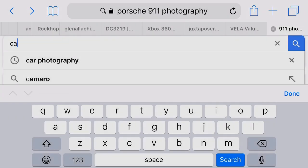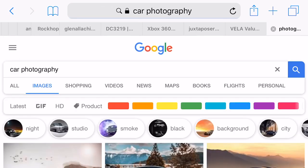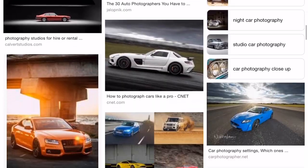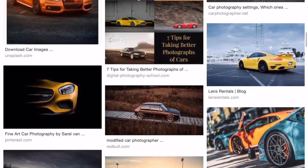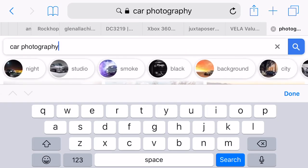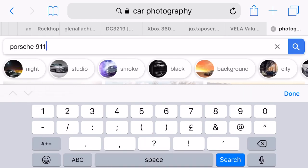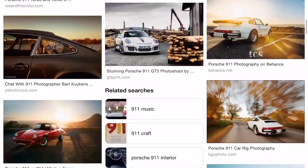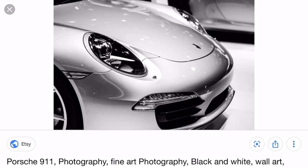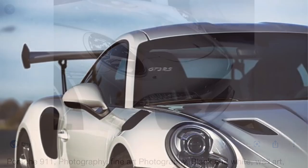A great place to start for inspiration is just punching it in on the internet. As you can see we've got loads of car pictures we can get some ideas from, things we might be able to work with. If there's something you're really wanting to be more specific with, you could just type in the name of the car and see what comes back. Once you've found something you want to work with it's literally just pressing on the picture, swiping up on the screen and saving it.